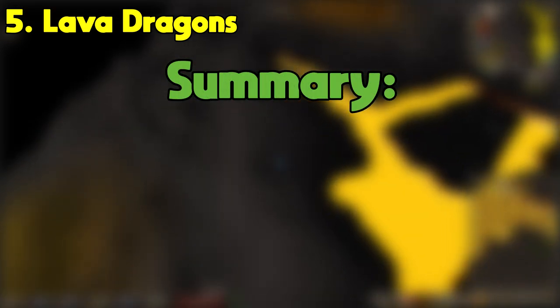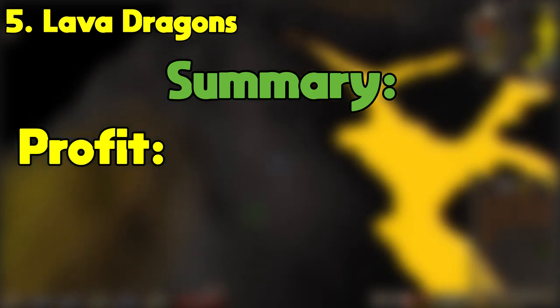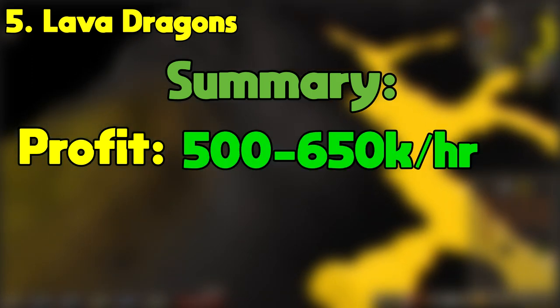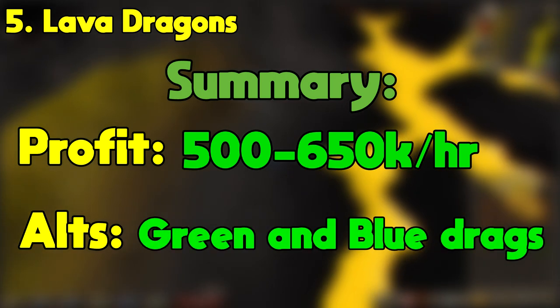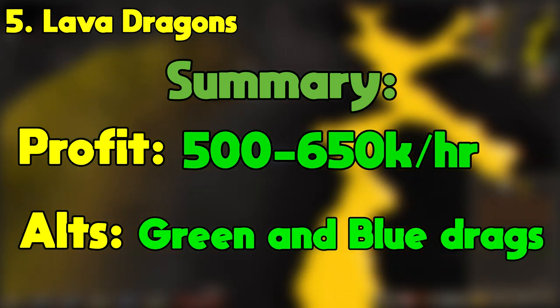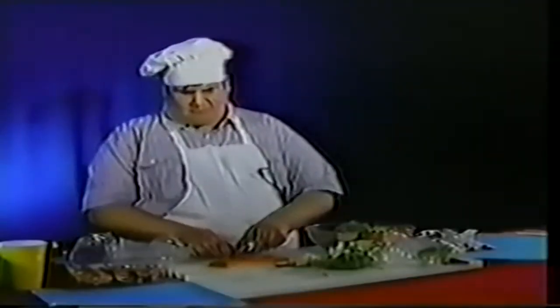If you want to stay out of the wilderness, I'd recommend going to kill blue dragons located in the Taverly dungeon just west of Falador. To quickly summarize, lava dragons can earn you somewhere between 500 to 650k profit per hour depending on the gear you bring, your levels, and how many PKers you run into. Alternatives would be green or blue dragons. I think lava dragons are good for accounts that are rebuilding as they have potential to make good money without a huge investment, plus they give you a little taste of the wilderness.